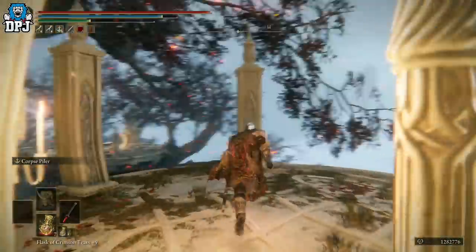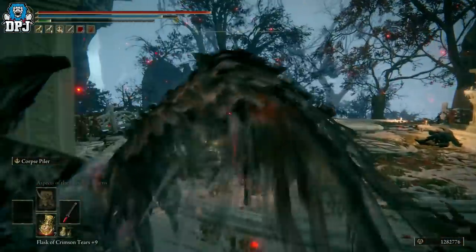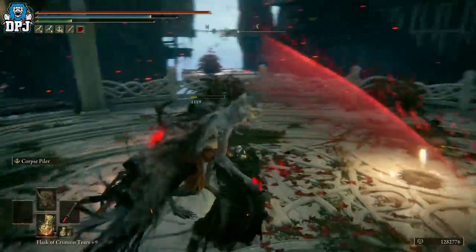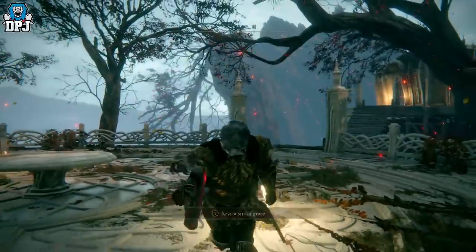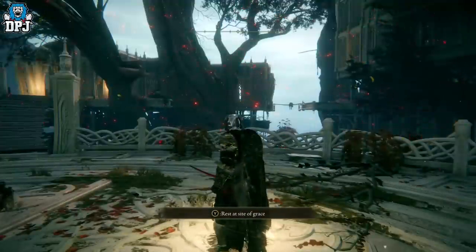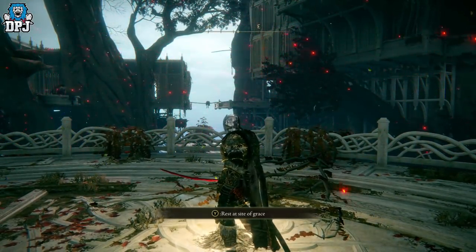And there you have it guys — that's how you get the ridiculously powerful Iron Greatsword, a super rare weapon. The grace point is right there at the Haligtree Town Plaza. I hope you enjoyed the video — if you did, leaving a like really helps. If you like what you see and want to see more Elden Ring content, be sure to subscribe, and I will see you on the next one.